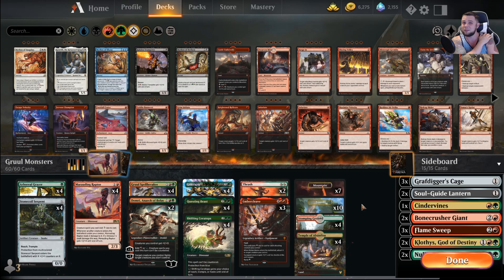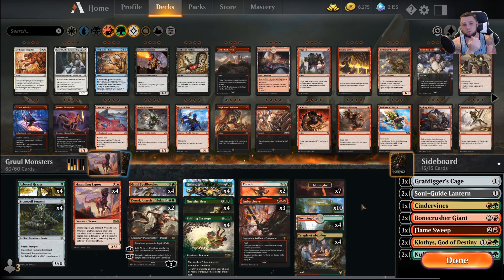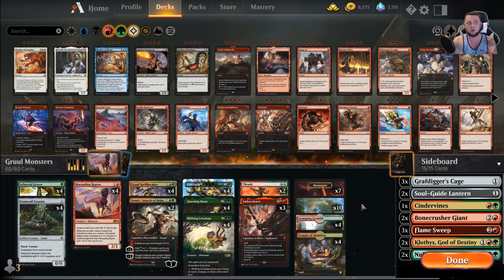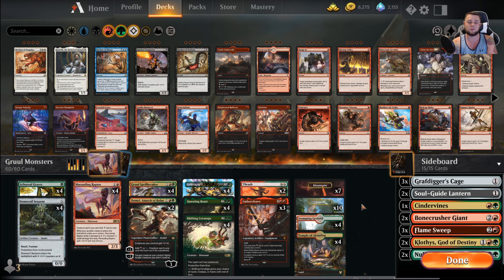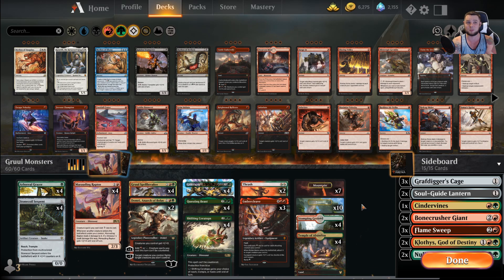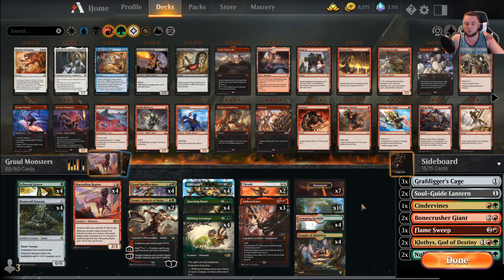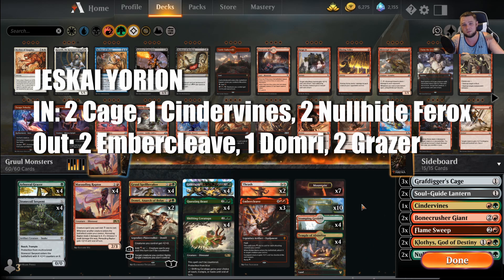We have three Grafdigger's Cage total but only bring in two for this matchup since Lukka is the only thing that really matters there. One Cindervines is nice — it pings them every time they cast a creature spell and can blow up artifact tokens like the Meletis token in response to Lukka. The two Nullhide Ferox is just a big dumb hexproof creature — a 6/6 hexproof that can attack through Yorion. We're like 6-0 or 7-0 against Yorion lists, which is surprising, but we have a lot of ways to apply pressure.